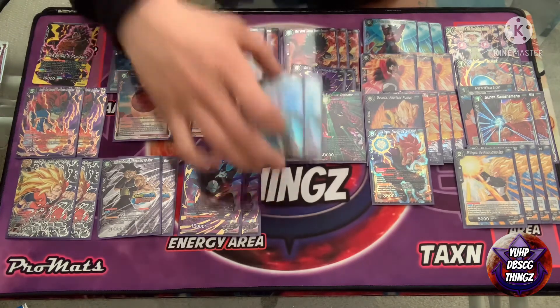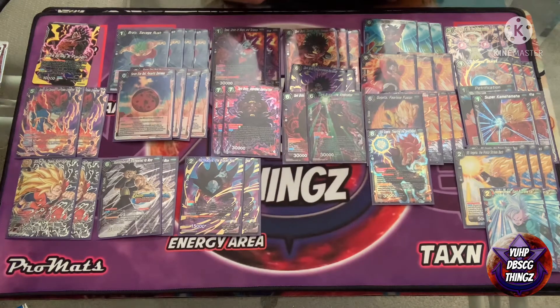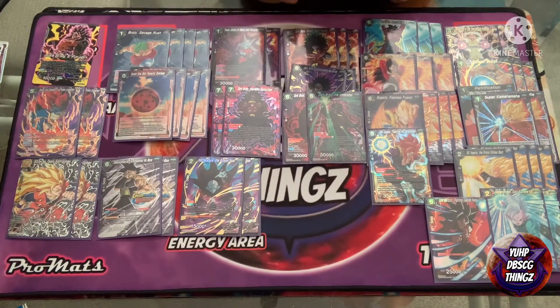Next up, two Hidden Power East Supreme Kai — you guys know what this does: combo with it for 10K, then choose the attacking card and it gains double strike. Really strong. We run one Fighting Face — this will help us close out games or add that additional pressure that we need.